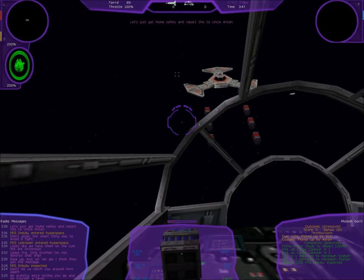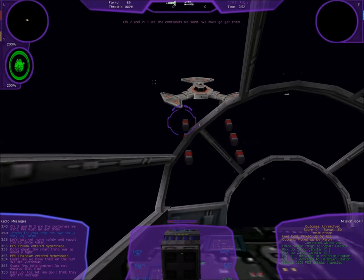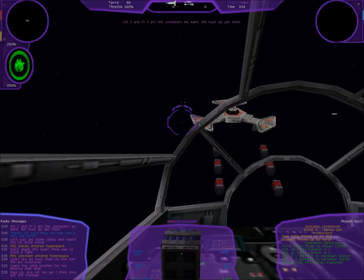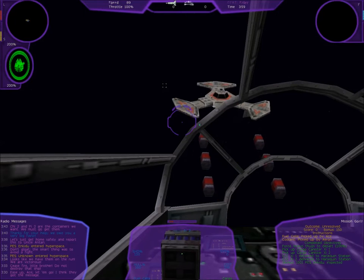Let's get home safely and report this to Uncle Anton. Smart thing would have been to kick their ass! G2 and I3 are the containers we want — we must go get them. Okay, let's go pick them up.